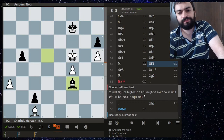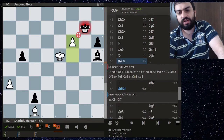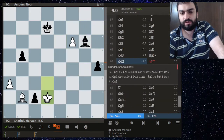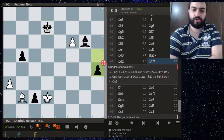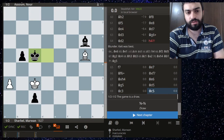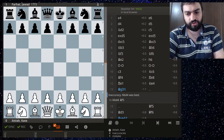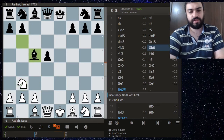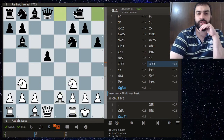White's mistake was pushing a pawn, and black's mistake was pushing a pawn. So in opposite-colored bishop endgames you have to be careful of that.